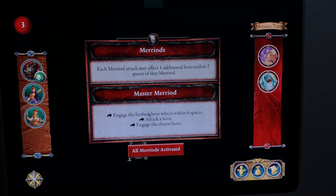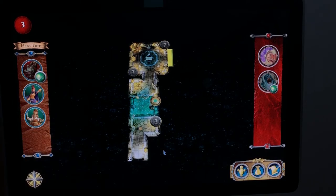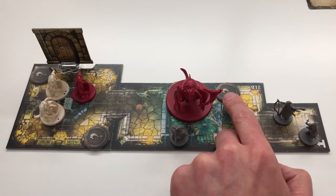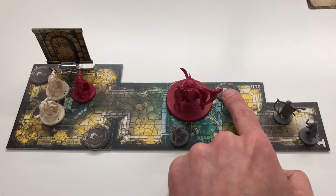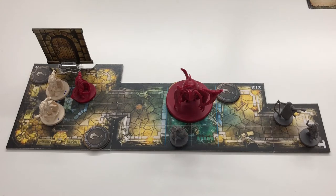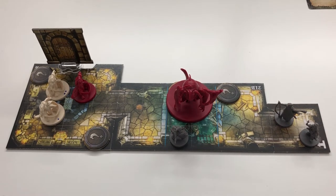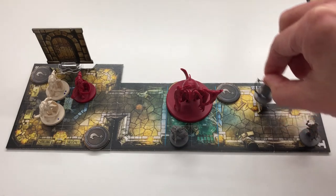We tell the app all Marriads have activated. Goes back to the hero turn — now we choose who plays next. We could spend time hitting the tentacle, but I don't think there's much benefit. I'm going to activate Jane. Her first thing is going to be a move of five — or actually, I want to keep her exhaustion points. Let's have her just exhaust one to move and then shoot twice.